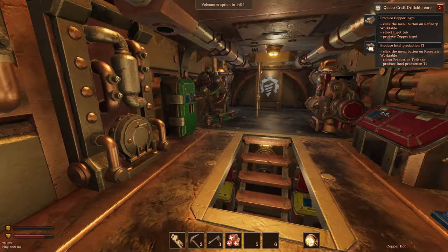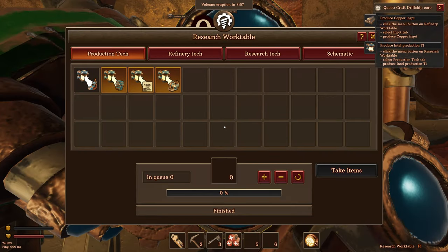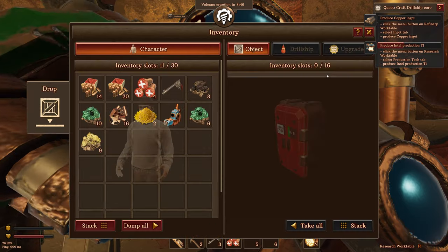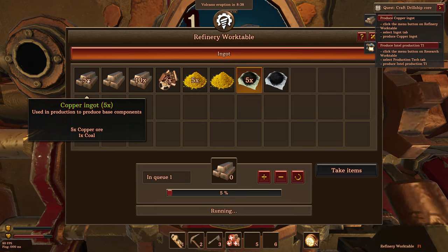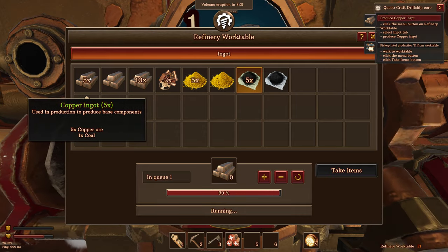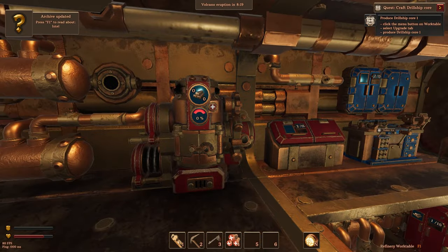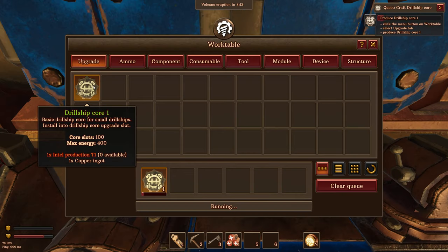Let's come back in here. We need to produce a copper ingot. This looks like it's a production machine. We need to produce a copper ingot — let's just make five. We've got quite a bit of copper ore, and it looks like we're more efficient on the coal if we make all five at once. We're going to take that item and produce a drill ship core — looks like this blue craft bench right over here.